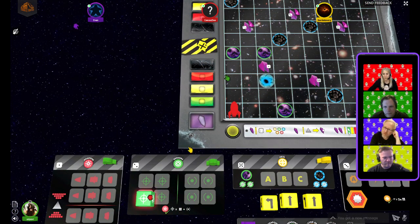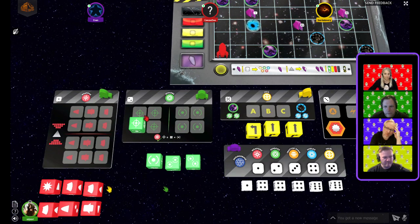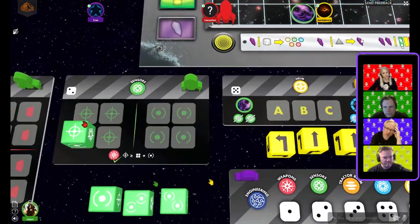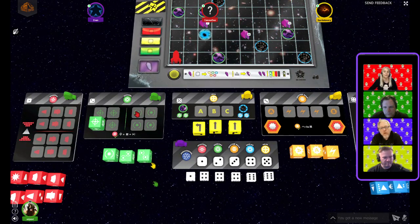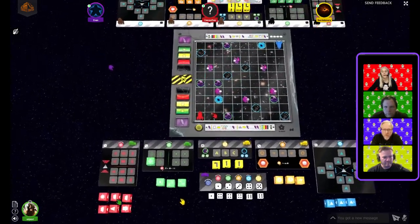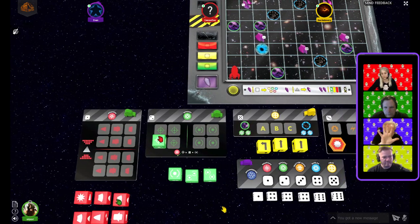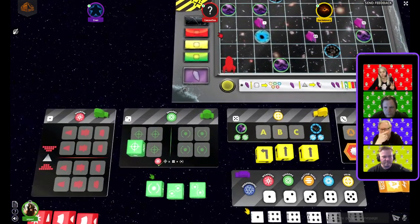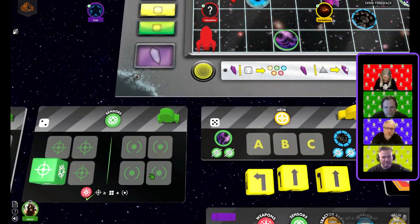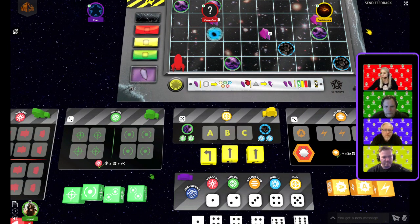If the ship is, for example, two steps away, you need at least two sensor symbols. Diagonal doesn't count when counting range, but it does count when checking the arc. If you have enough sensors, you'll hit unless the enemy has enough jammers to block. If the enemy has two jammers and the ship is three steps away, you need five sensors total — three steps plus two for the jammers.